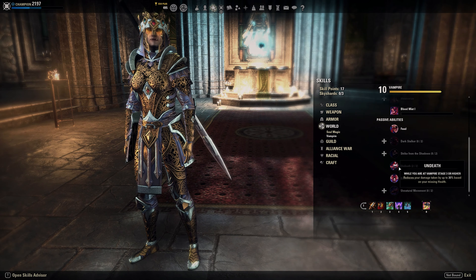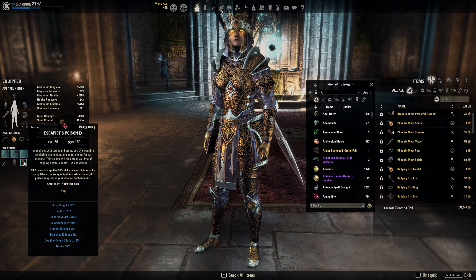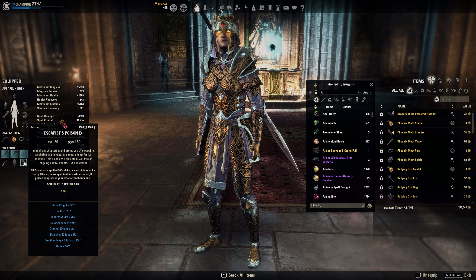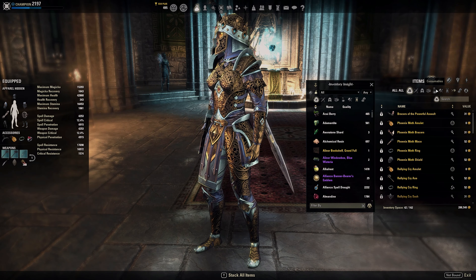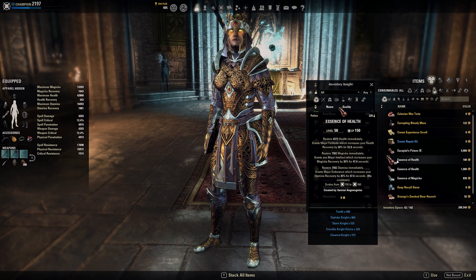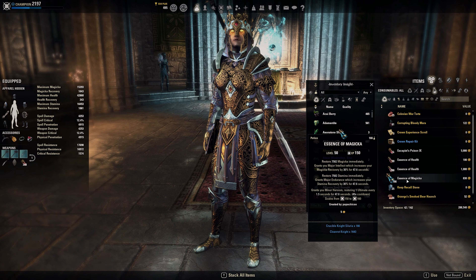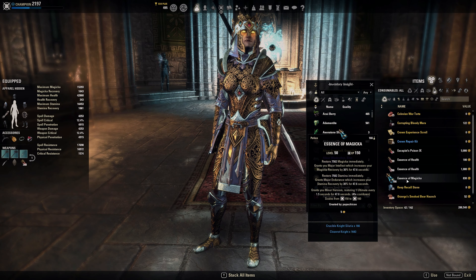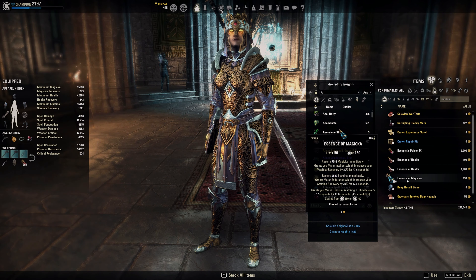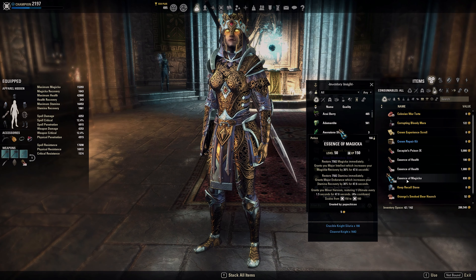For poisons we're using the Escapist's Poison — when it procs you get 4.4 seconds of CC immunity and the target gets immobilized. Super strong, I really like it. For potions I'm usually just using the normal tripots, but I still have some heroism potions which are fine as well, giving you Minor Heroism for more ultimate generation. Since we're using Barlock it's nice — we either get our ultimate faster or get more ultimate points to benefit more from Barlock.